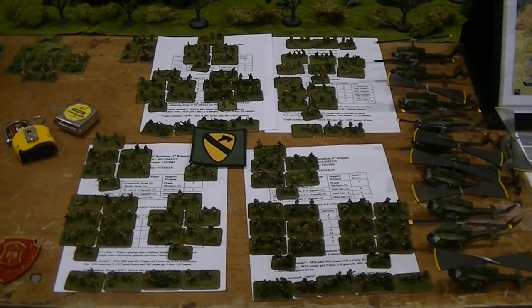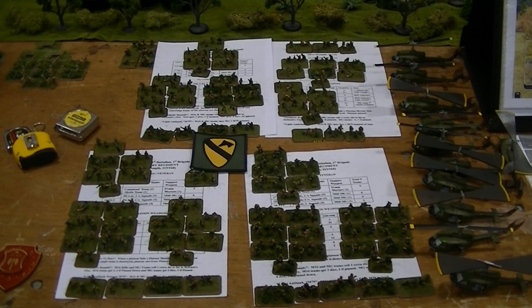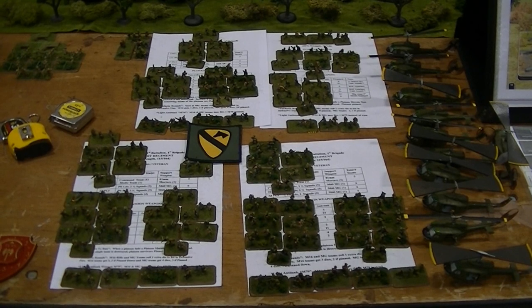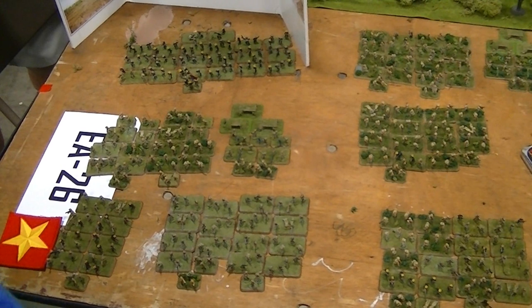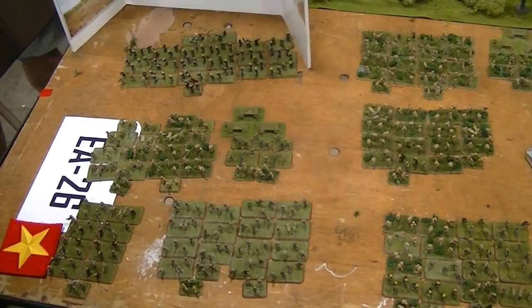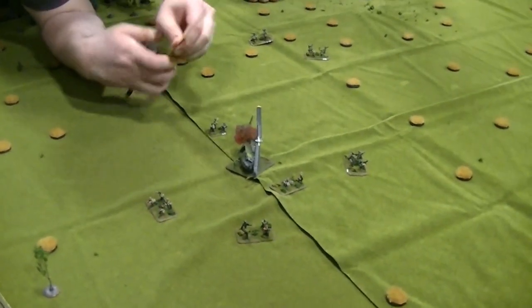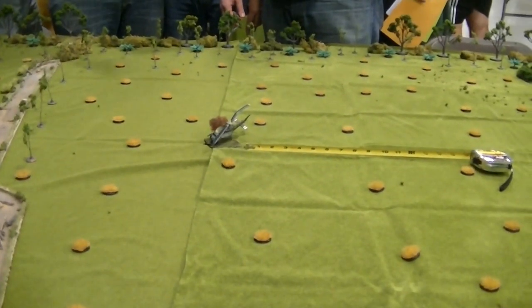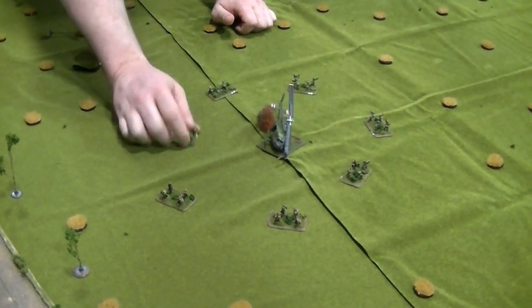Here you can see the American forces — the 1st Air Cavalry Division with part of the 3rd Air Cav, 7th Air Cav, and the 5th Cavalry. Cavalry being a euphemism, of course, at this period. They fly in on helicopters with more helicopter support, which you can see on the right. Here are your North Vietnamese forces — there are a ton of them, with some of them in bunkers in the center. The setup has the Americans in the center, coming out of a wrecked helicopter, with a unit of infantry set up around it.